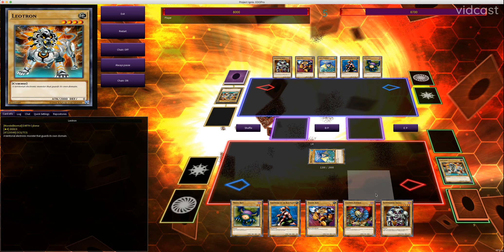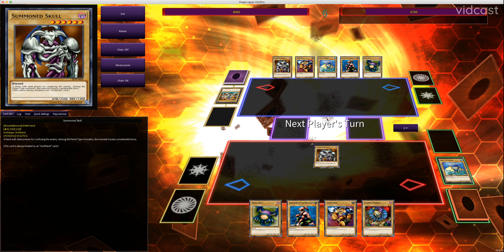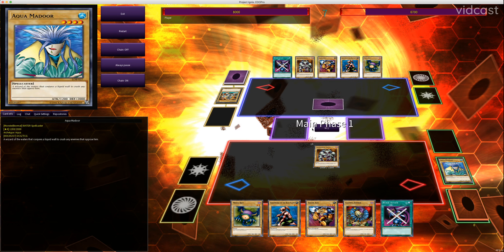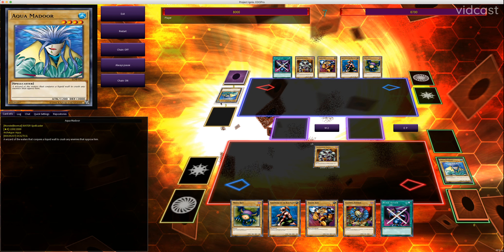I'm going to summon Summon Skull by tributing my Aquamador, because Summon Skull is level 6 and therefore requires one tribute. Now my opponent is going to set their Aquamador. I have no idea what this face-down card is. But I'm going to attack over it with Summon Skull — it's 2500 attack points. He has only 2000 defense, so his monster is destroyed. When an attack position monster with more attack than the target's defense attacks, that defense position monster is destroyed, but your opponent does not take damage equal to the difference. So my opponent did not take the 500 they would have taken if Aquamador was in attack mode with his 1200 attack, which would have been 1300 damage.